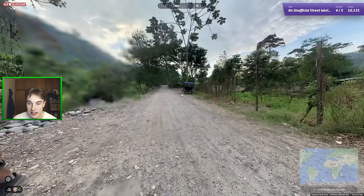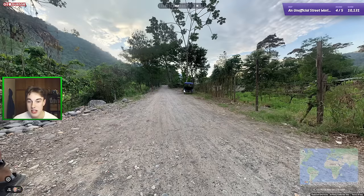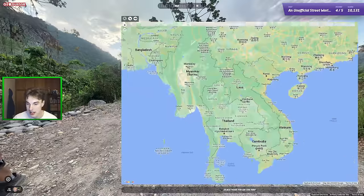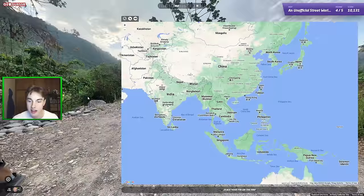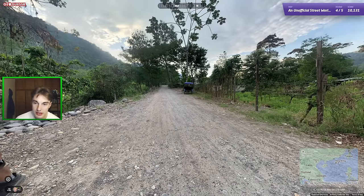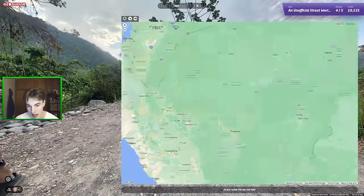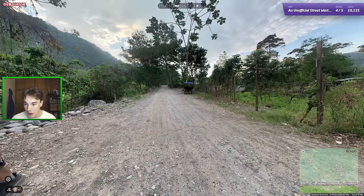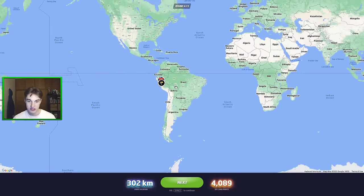Next one — this tricycle all of a sudden looks very Peruvian to me. They use these bicycle-motorbike powered things a lot there, though you can also see them in Southeast Asia. The house behind almost feels a little Southeast Asian, so maybe Philippines, Northern Thailand or Myanmar. But this tree kind of feels Peruvian. On GeoGuessr you get similar rounds in official street view — maybe up in the Tarapoto region where it's very tropical. I'll guess there. And yeah, it was Peru. Very good. 4,000 points.